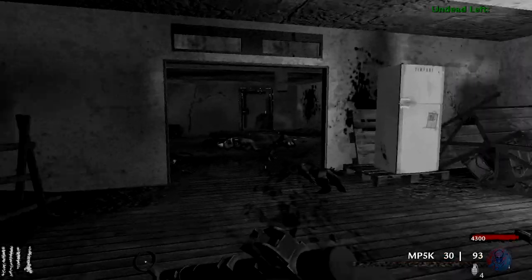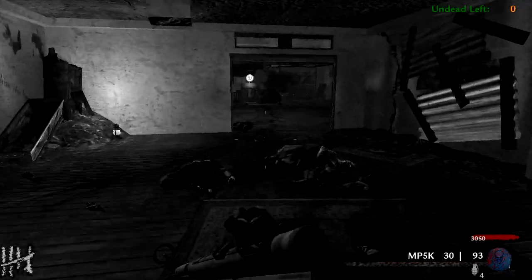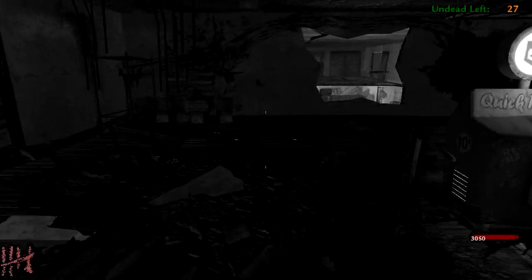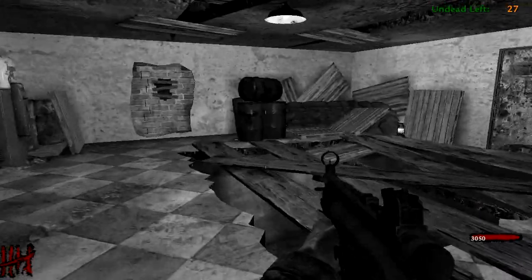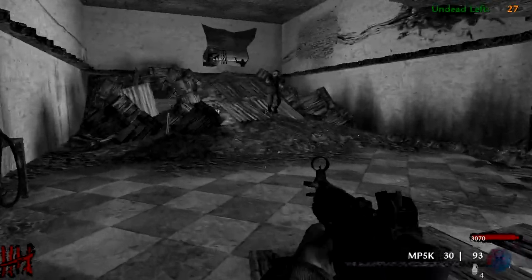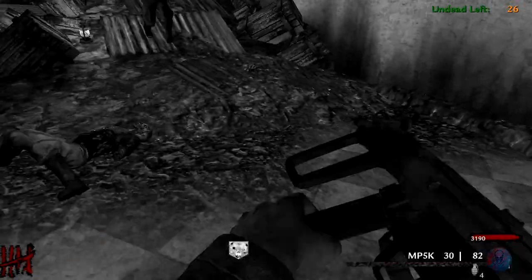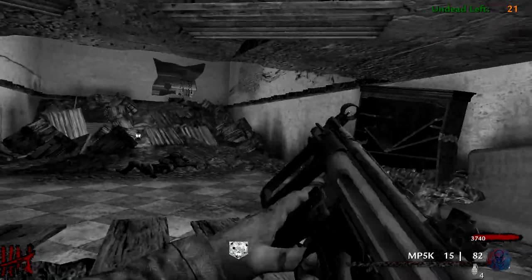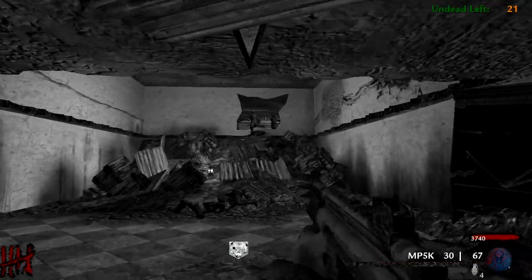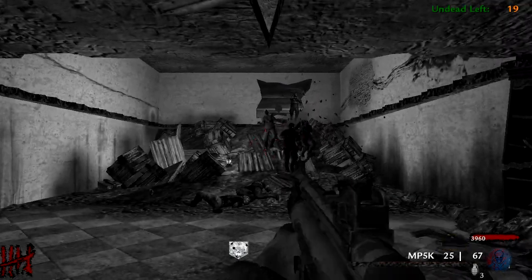We got a nice Double Points, but sadly Double Points does not work for the surviving-a-round points at the end of the round — you don't get 500 if you have Double Points active. But you do get Double Points, Nuke, and Carpenter on this map. Now that we're in here we got Jug and a 2000-point debris. They can come from that way and also drop down from there, so it's a pretty good camp spot — until you gotta reload, then you're pretty much dead.